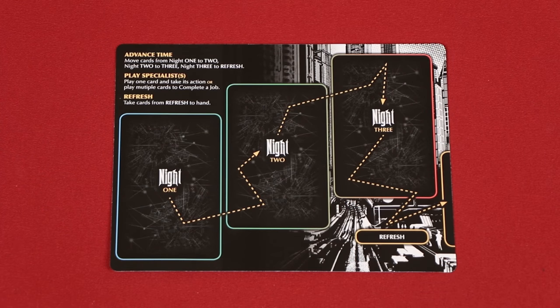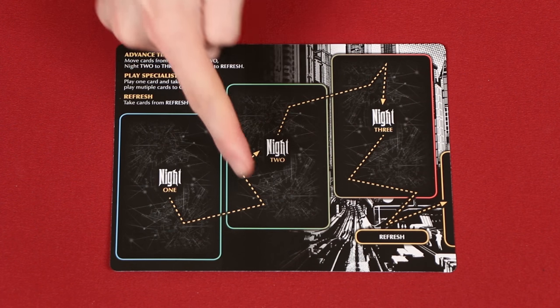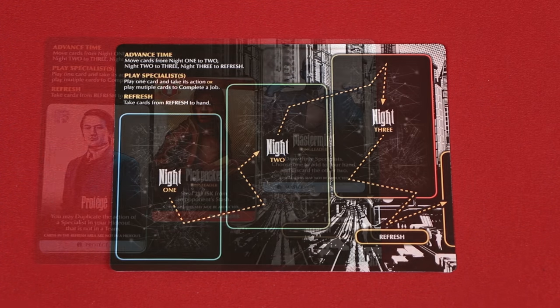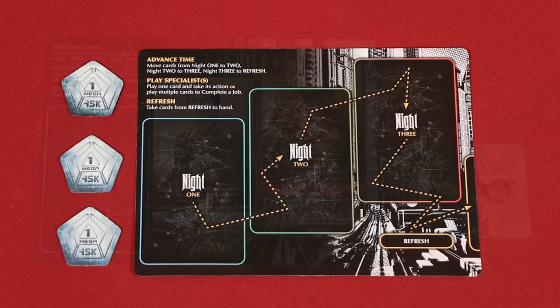Your player board is divided into four sections: three separate nights and a refresh area to the side. During the advance time phase, all specialists currently in your hideout move forward a night, following the arrows printed on your board. Any specialists in night three will be moved to your refresh area. This phase is skipped during each player's first turn.